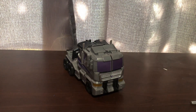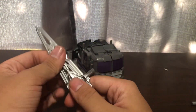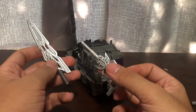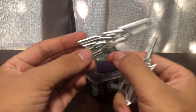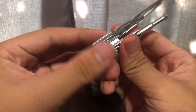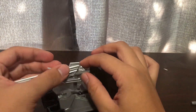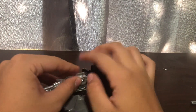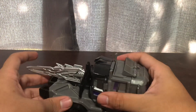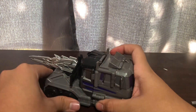For accessories, it does come with a huge sword. This can split into two, and you can see there's a slot right there that goes into that tab. You just tab it in, and then you peg it into the back. If you tab it in it kind of makes things fall apart slowly.